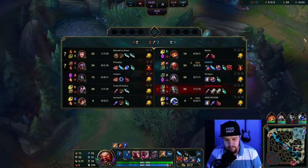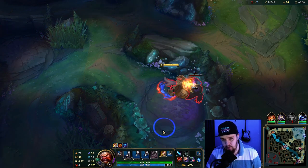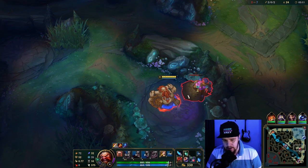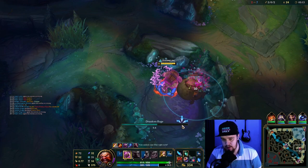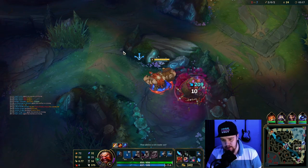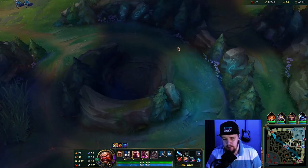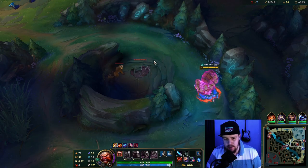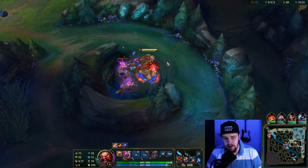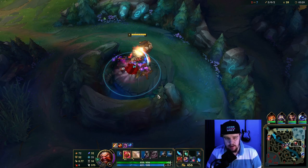The way you want to do your Flash body slams: lead with body slam, then wait a little bit until the end of the animation and then Flash instantly. That's basically always gonna land. If you Flash first it's not really gonna work that well. So as soon as you're in the body slam animation — right about there — that's when you Flash, and the animation will go through and instantly hit the target you're aiming for.